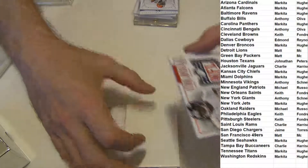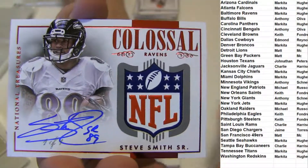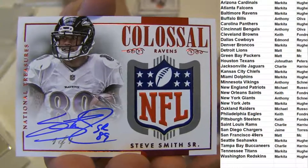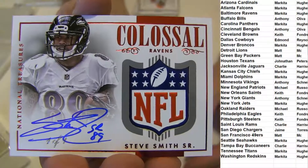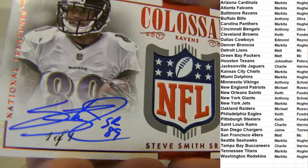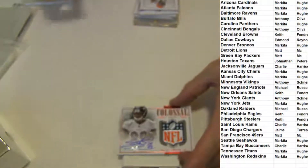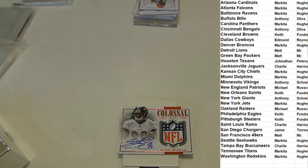Check this out — 1/1 auto shield, Steve Smith Sr. Nasty. Got the shield — Steve Smith Sr., Markita killing it, killing it in this box.